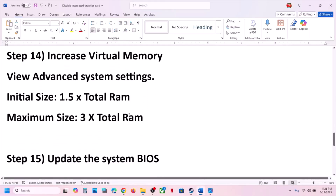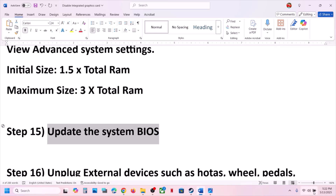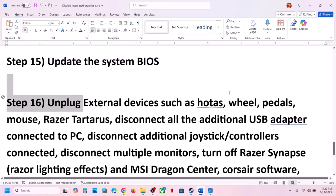The next step is to update the system BIOS. Go to your system manufacturer's website, select your model number, and update the BIOS. For laptops, make sure the battery is more than 10% charged and the AC adapter is connected when updating the BIOS. After the BIOS update, log into the computer and launch the game.